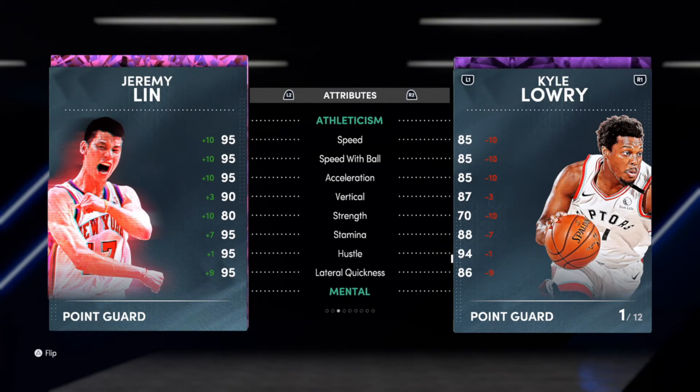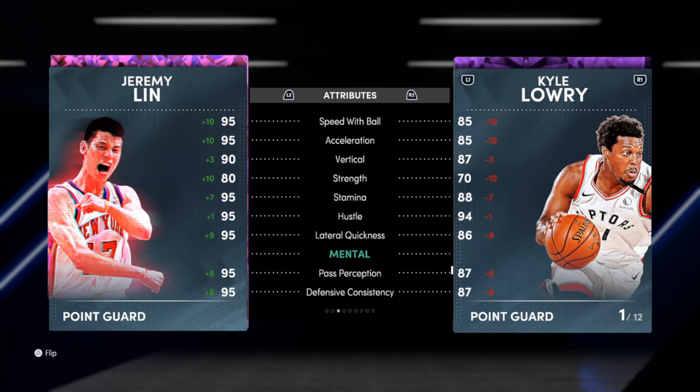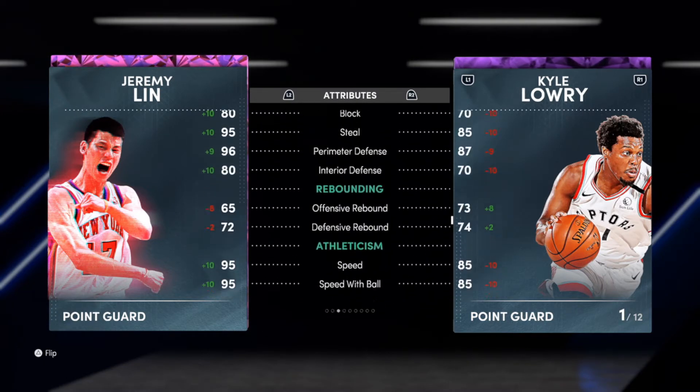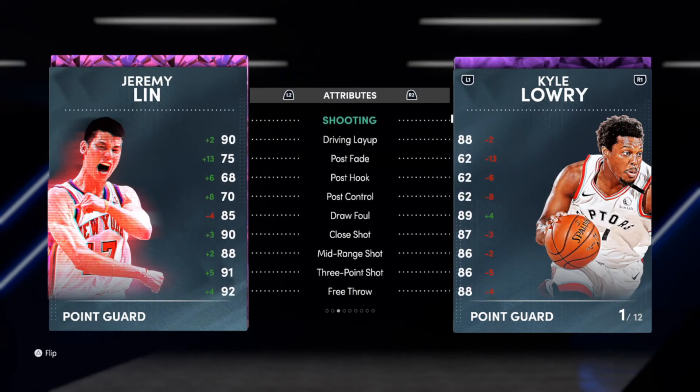Stamina is a 95, I'm pretty sure I can get that. Lateral quickness is a 95, but that's pretty much the same thing as perimeter defense. And honestly, this Kyle Lowry over here ain't looking bad — I'm going to have to make that build next. I got y'all, for sure.